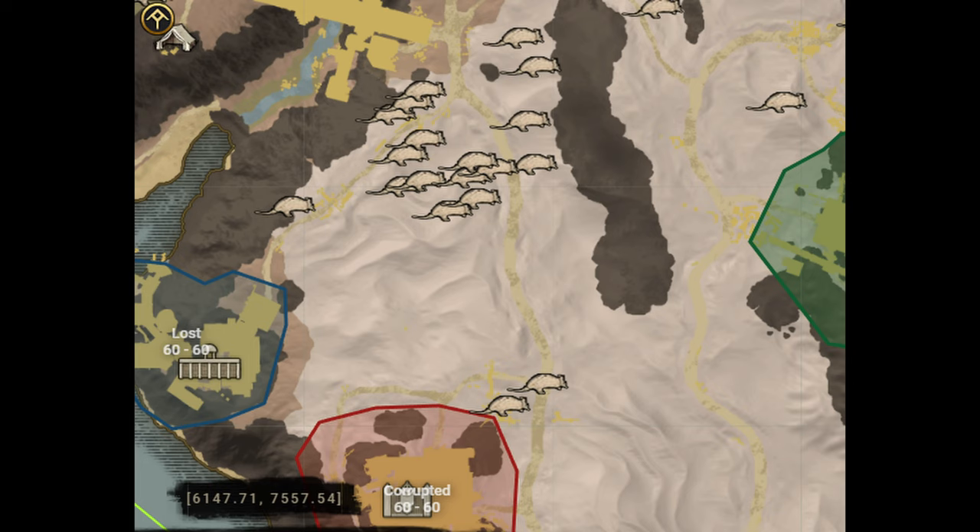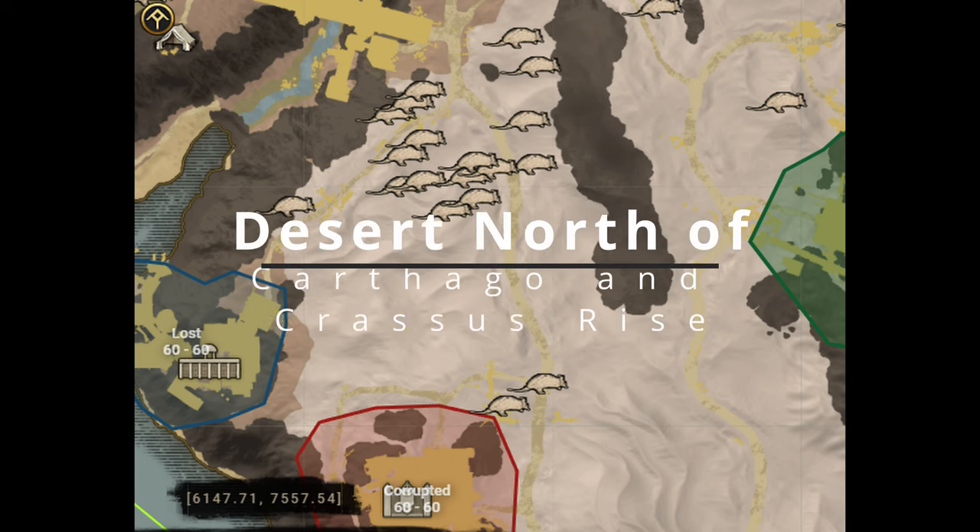Welcome back New World Explorers. Today's video will be all about making gold with prime armadillo meat in the new Brimstone Sands expansion area.